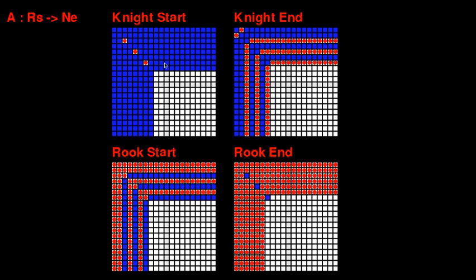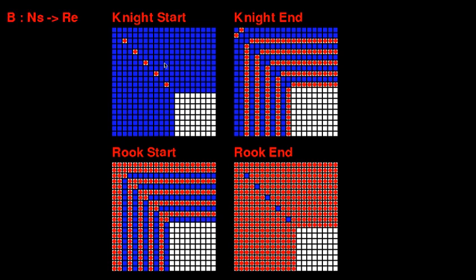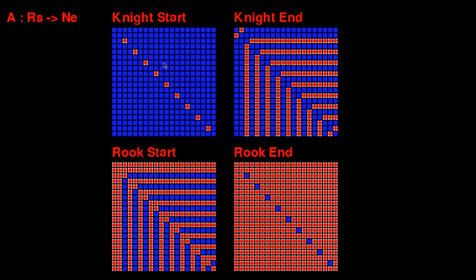And if we keep going, we see that the grid starts to fill in, and we get this pattern. What it says is that these are all the losing start squares for the knight — so if the knight starts on one of these squares, it loses. And if we look here, these are the winning end squares for the rook, which is the same as the losing start squares for the knight.